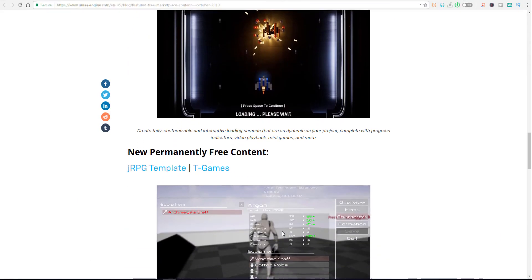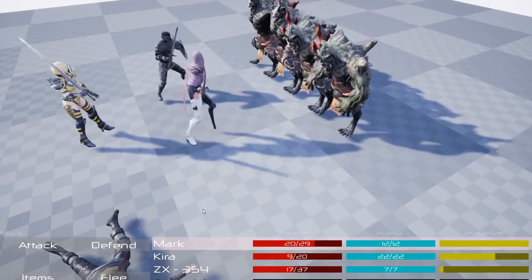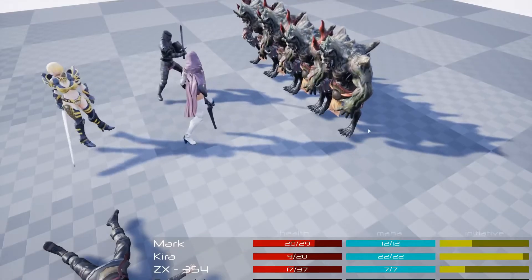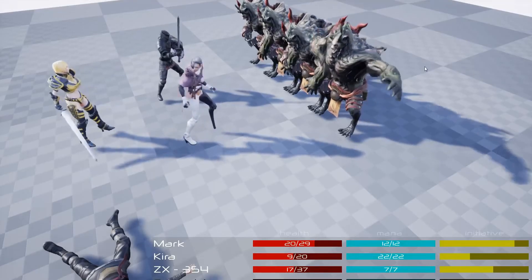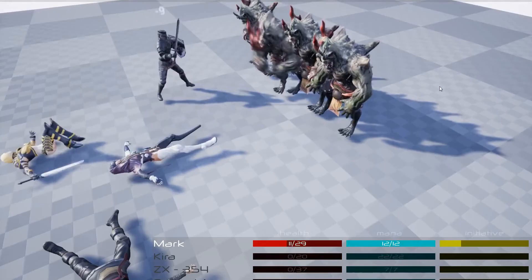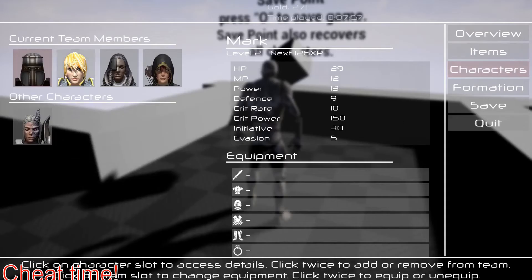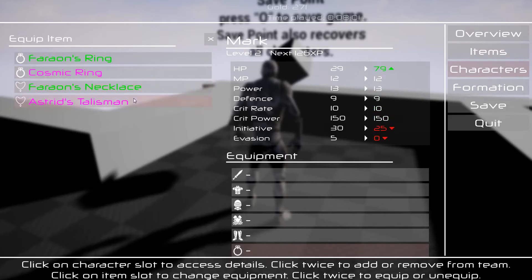Now let's get into the permanently free content, which is different from the monthly stuff. These are permanently free, meaning you can get them any time of year. The first is the JRPG Template, made available by the guys at T Games. All you need is this template to start creating characters from beginning to end. It has features for characters, items, and a save-and-load system that covers a whole lot of things.